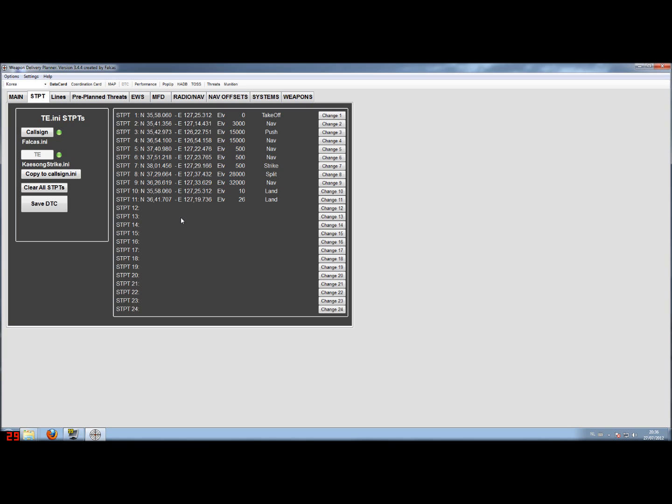As seen before, the callsign.ini is empty — no steer points there. In case you want to copy these steer points to your callsign.ini, there's a button here that quickly copies all those files.